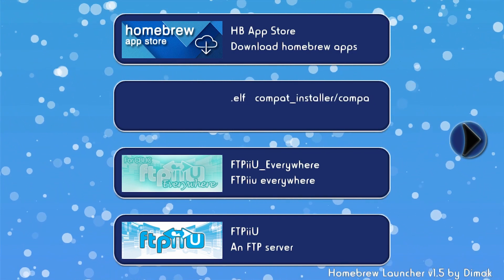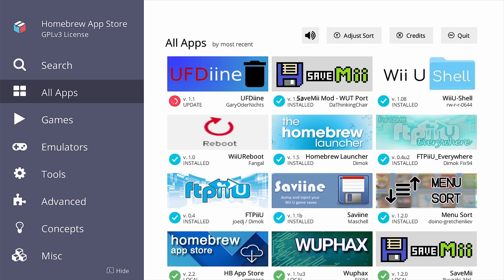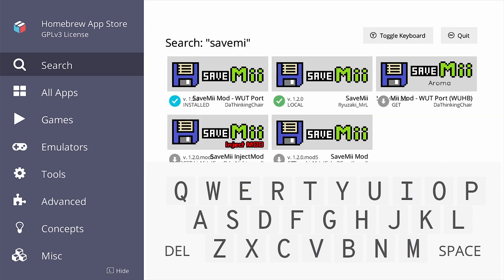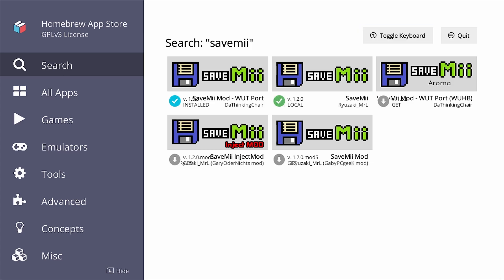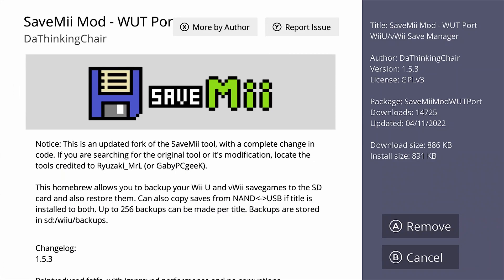Let's launch the Homebrew app store. As you can see it loads a lot of Homebrew apps. You can go to search, select search, then start typing 'save me'. You can toggle off the keyboard using Y or by pressing the button on top of the screen, then select 'SaveMe mod WUT port'. Now you can press A to install it. In my case I have A to remove because it's already installed, but once you install it, it should be done.